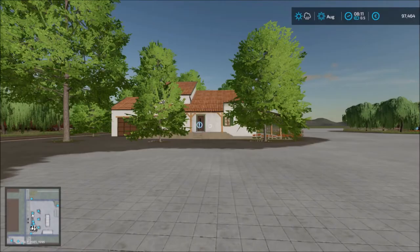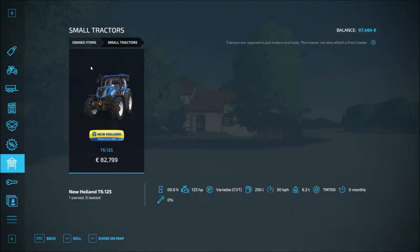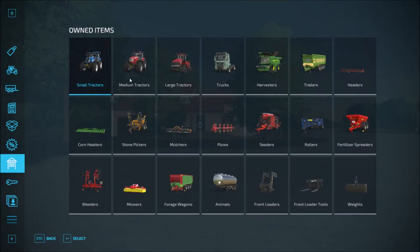So let's see what we get in the garage. We get one small tractor, one medium, then one large tractor. Then we get the truck, the harvester, the trailer, the header, fertilizer spreader, roller, seeder plow, mulcher, stone picker, the machine to pick up the stone. Then we have the corn header, weeder, the mower, the forage wagon, the animal trailer, liquid trailer, front loader attachment, the front loader tool, and the weights. So those are everything.